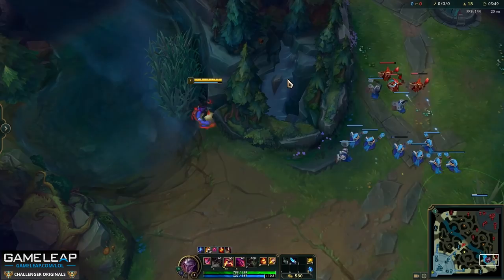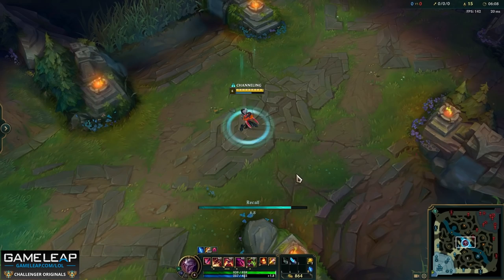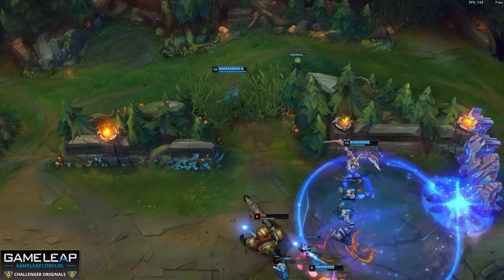A quick tip: you may have seen Pink Ward in montages Q and base while invisible. You used to be able to do this with Baron buff as well — Q and recall while invisible — but this no longer works. So don't try to juke anyone; you're only going to be juking yourself and tilting your teammates.